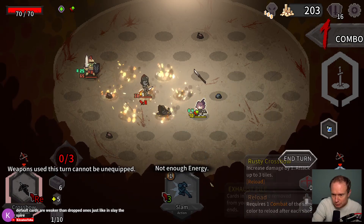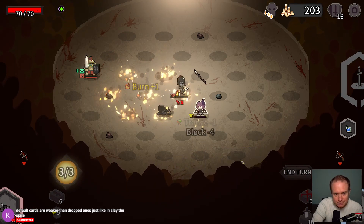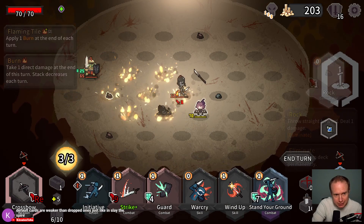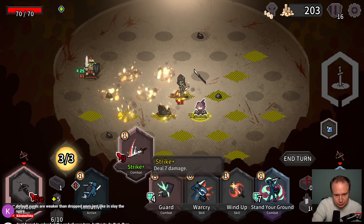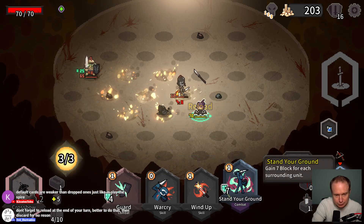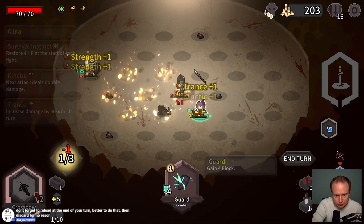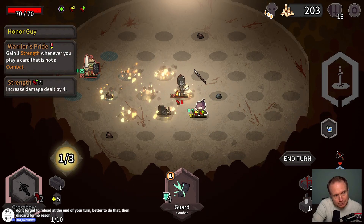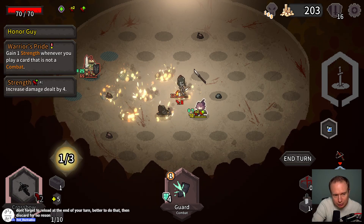Why can't I reload with Slam — is Slam not colored? I guess it does not have a color. I'm waiting for this guy to come and step in the burning. This guy gets stronger whenever you play a card that is not a combat card — noted.